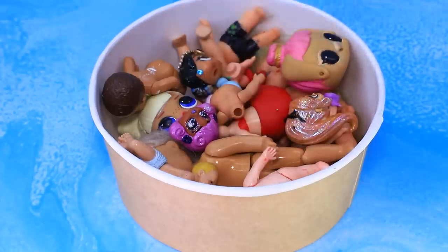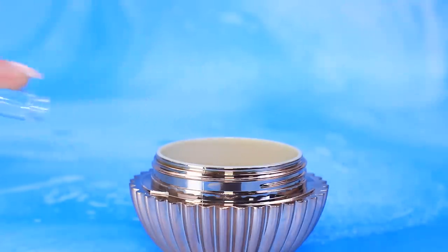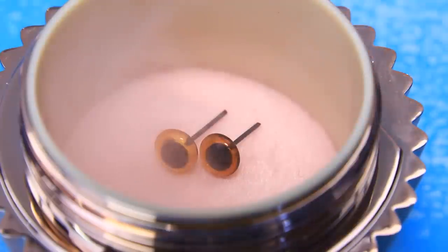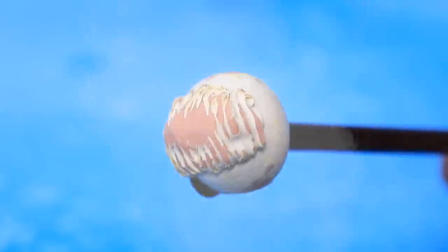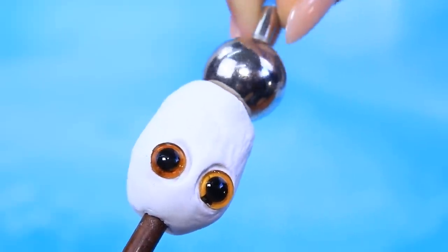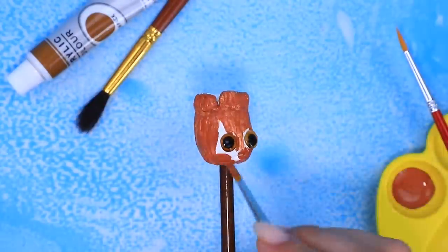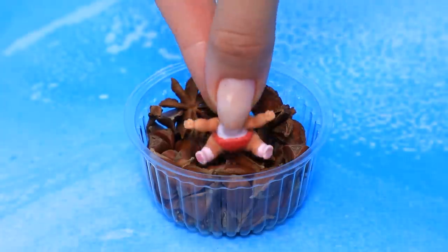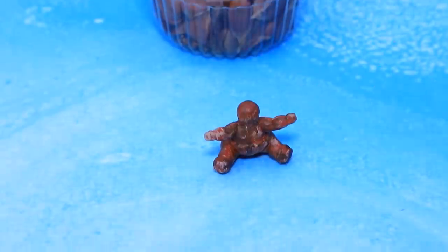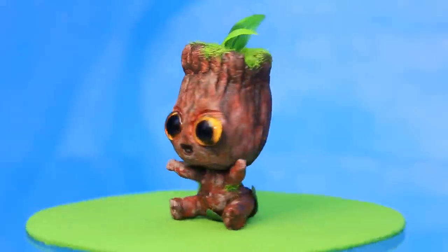Use a puppet head and add magical ingredients to our jar. Roll out self-hardening clay, then paint Groot so he looks just like wood. A leaf diaper — a first sprout sticks out on top of the head.